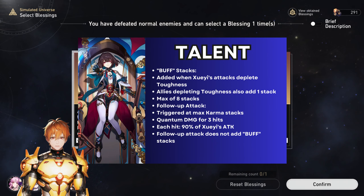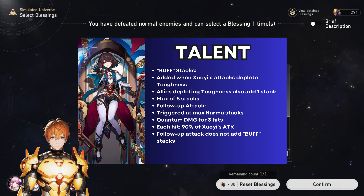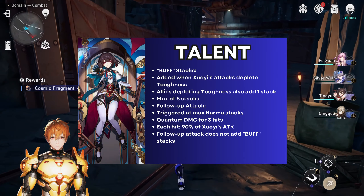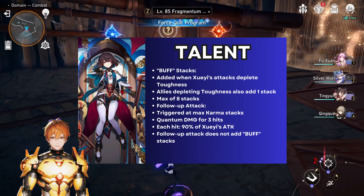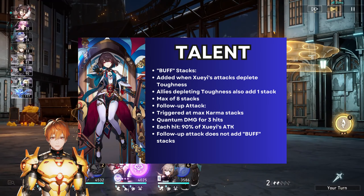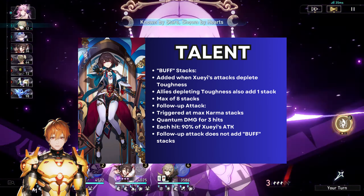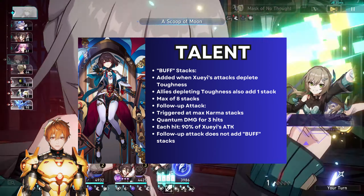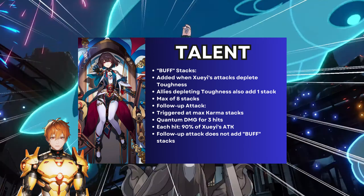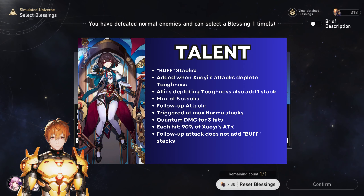Her talent has her gain Karma stacks whenever she depletes target toughness, with more stacks added based on the amount of toughness depleted, for a maximum of eight stacks. When Xueyi's allies also attack and damage the toughness bar, she will gain one stack of Karma as well — but keep in mind this is only one instance per character. When Karma reaches the maximum stack count, she performs a follow-up attack.